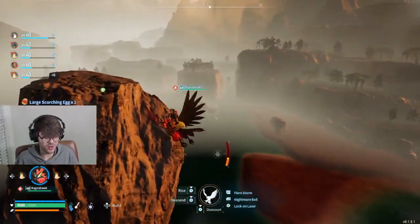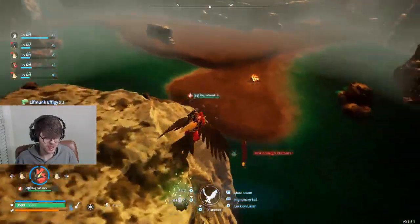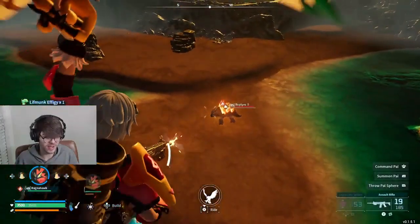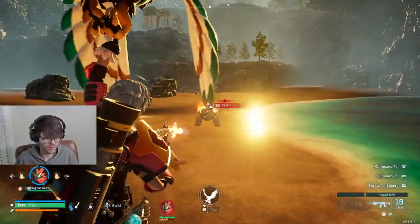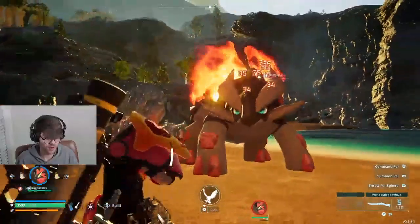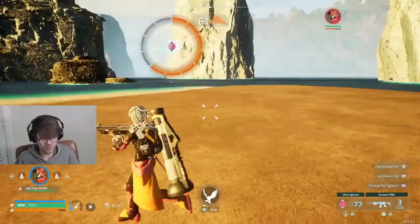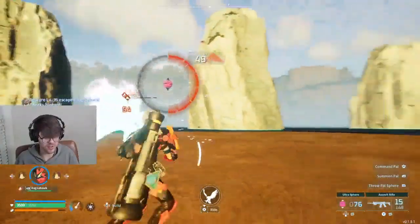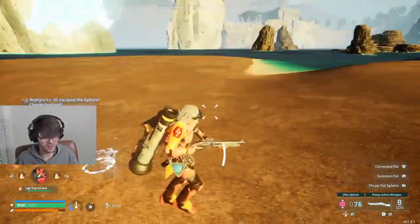Water is strong against fire — I think that's what the attribute chart says, but I'm telling you, if you're not going to be strong against fire, it's not like that. It ain't that sweet. Your water minions get destroyed in the volcano, so how on earth is that supposed to work out? How are they supposed to be strong in that environment?